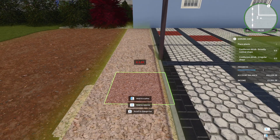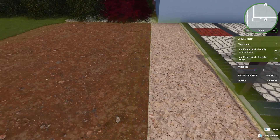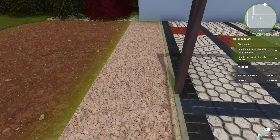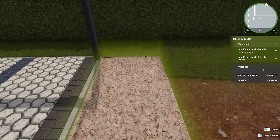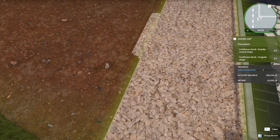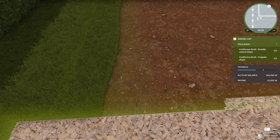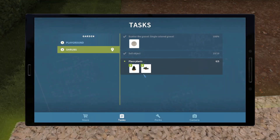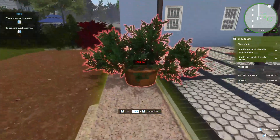Well, apart from that mess up there, that would have been a nice little straight edge. Okay, face plants, place plants - well we could put them along that edge I suppose. So: broadly conical shape, an irregular shape, all right. Oh these little gits - oh they'll be all right. So there's a couple of them.